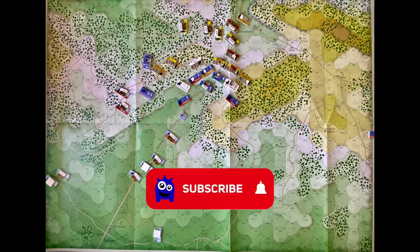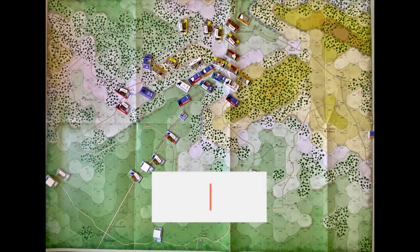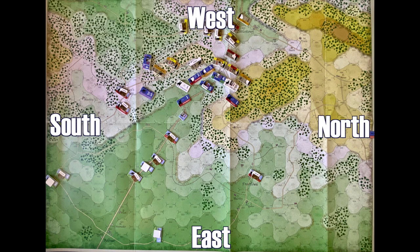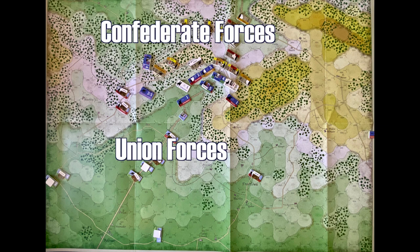Each turn is about an hour. The battle starts early in the morning and goes until a couple hours after nightfall. A point of orientation: north is to the right of the screen as you look at it. So east is to the bottom of the screen, and west is to the top of the screen. Union forces are in blue and dark blue, and they've been pouring in from the bottom of the screen — the east side of the map.